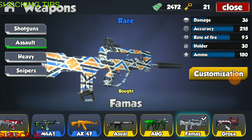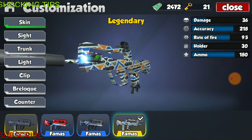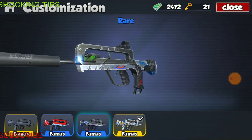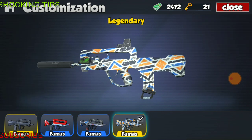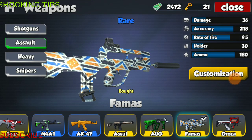Next on the list is the FAMAS, a very underrated weapon in my opinion. This weapon has the specs of 36 damage, accuracy of 218, fire rate of 9.5, holder of 30 rounds, and total ammo of 180. This weapon has 3 skins: a beautiful red skin, a gray skin which is pretty bland, and then a really popping legendary skin.